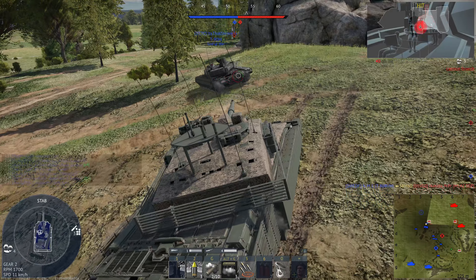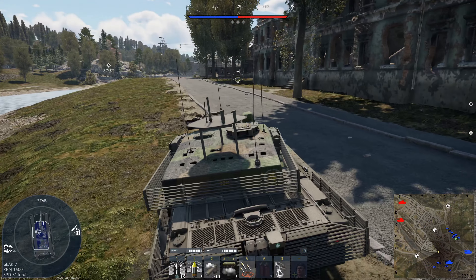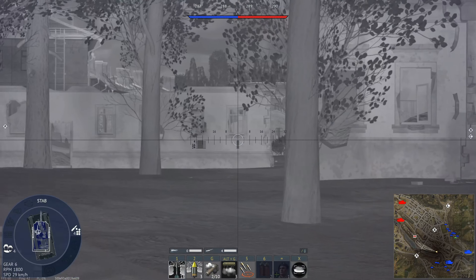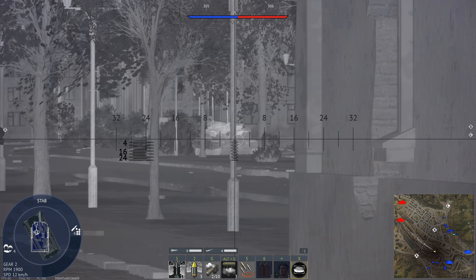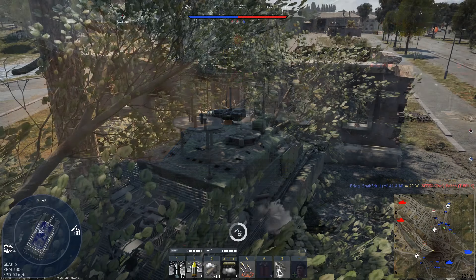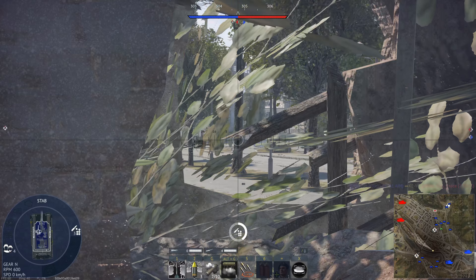To be fair though, in a straight line the tank isn't particularly slow, being able to reach 66 kilometers per hour. The reverse speed of 38 kilometers per hour is also very nice, allowing you to rapidly retreat — something which you're going to be doing quite a lot, especially as you're going to be fighting 2A7s and T-80BVMs every game. But unlike a lot of the newer premiums such as the Type 90 Fuji or the T-80 UE1, the mobility of the Challenger 2 OES is certainly not an asset.